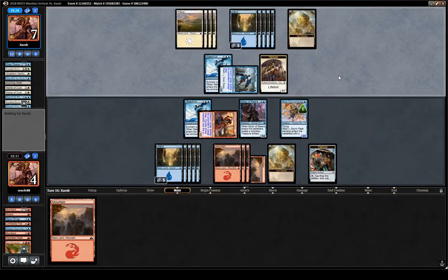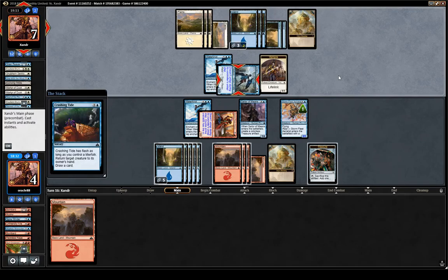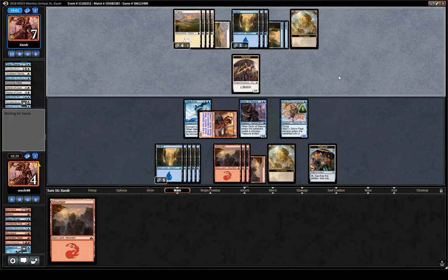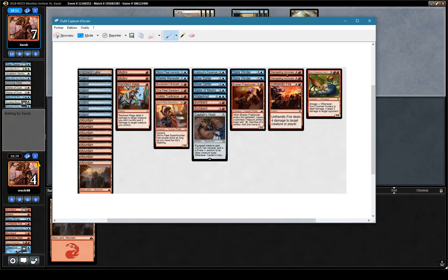Maybe I should have attacked because if they go for the binding before blockers we get two more damage in. They got their flyer back, drew a card — we're going to get buried in card advantage here. Them drawing three was bad, and now them getting a nice two-for-one with Crashing Tide is also bad. We can deal with the 3/2 with our 2/3, but this deck lacks late game — we have a couple of fatties, Spire Winder is not bad, Hook is pretty good.